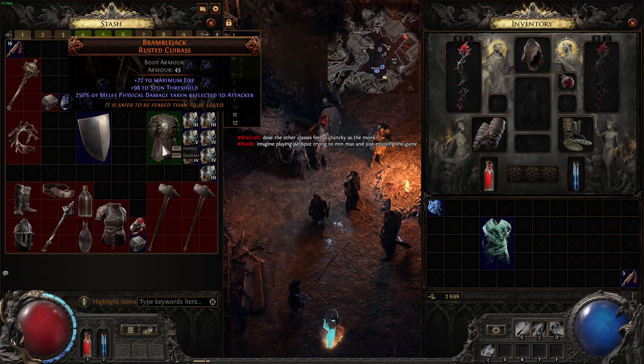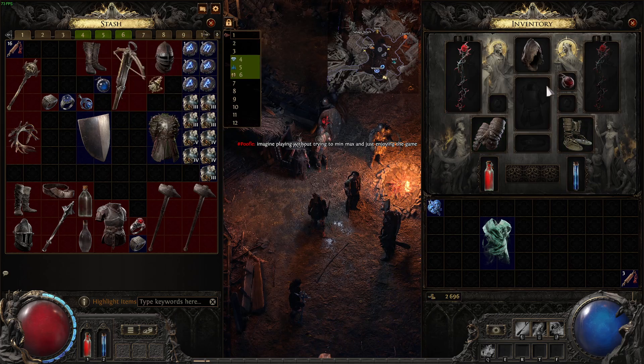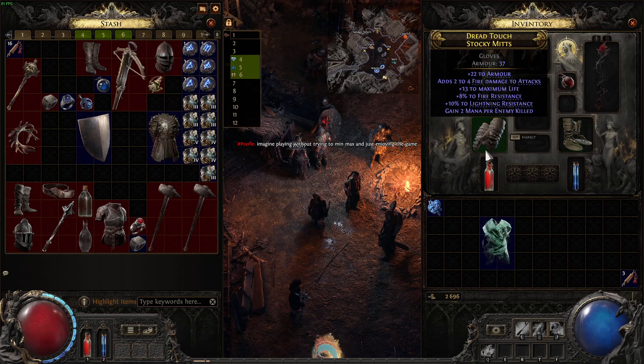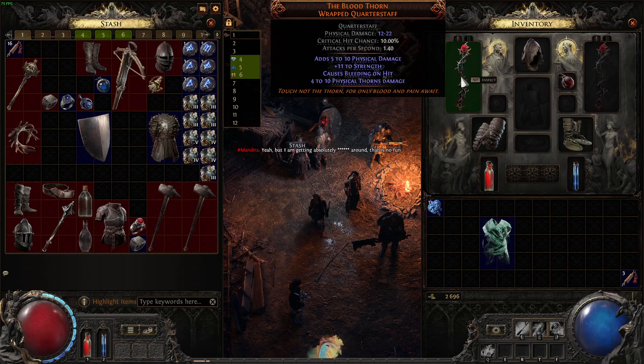If you can find a full set of legendary gear for your character, or farm a boss until you get a full set of legendaries — like I have this legendary thorn-wrapped quarterstaff at level 1 — it's not the greatest weapon but it causes bleed and thorns. You can have both on your character at level 1. It's pretty good.